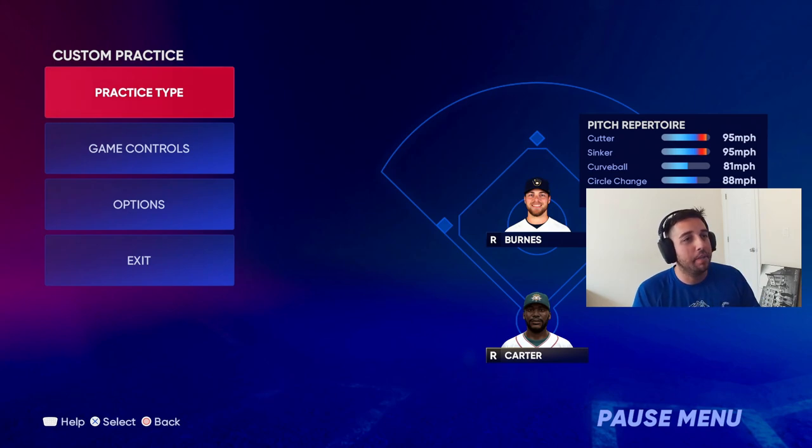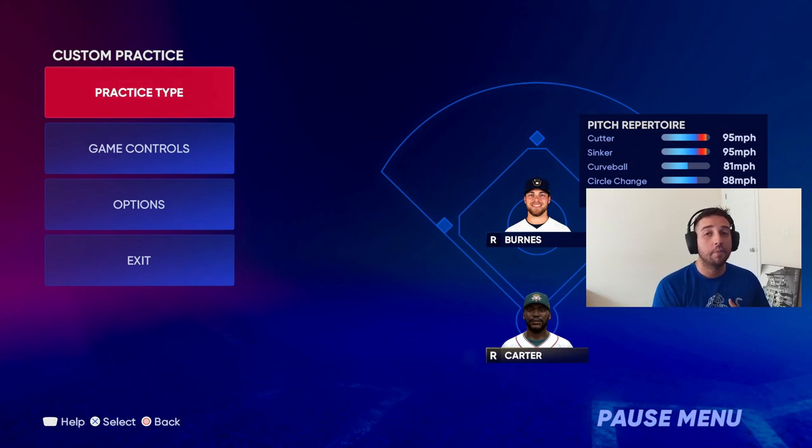When you're slumping, get back into BP and attack those main pitches. Usually when you're slumping it's because you can't pick up those sinkers, cutters, and outlier fastballs - you're not hitting them well and you're overcompensating, so you can't hit the off-speed either. If you master those two hardest pitches - sinker and cutter - you're on a very good path to becoming a great hitter, because those are the meta pitches you have to be able to hit.